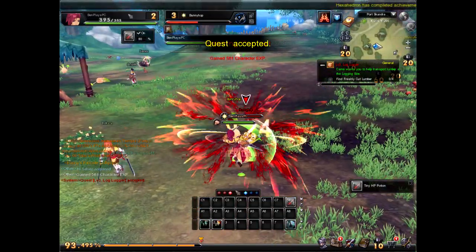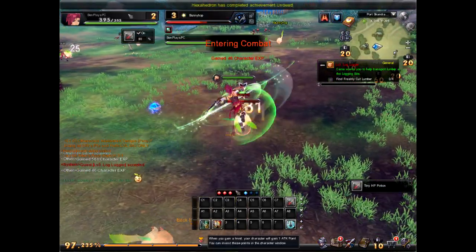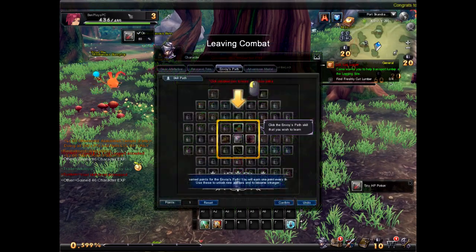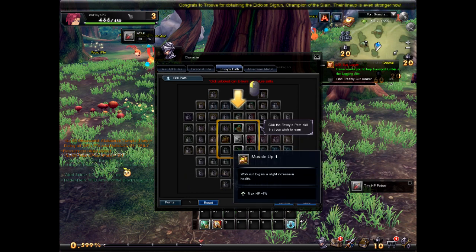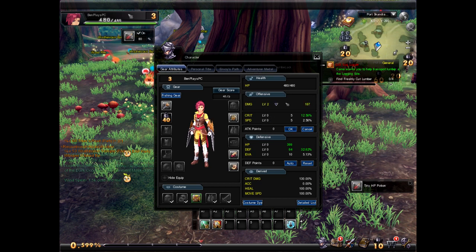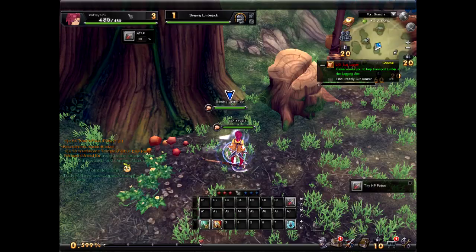I'm waiting to kill one of these guys because I'm about to level. I get one attack point. Another cool thing — the Envoy's Path, it's pretty neat. When you level up you get points for this, and you can decide what you want to do. I can increase HP, evasion, damage, or speed. I'm going to go with some more damage for right now, and then I want to go into some crit and HP and defense. Not much evasion because I already have that built into this class.